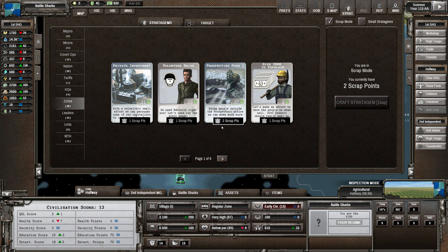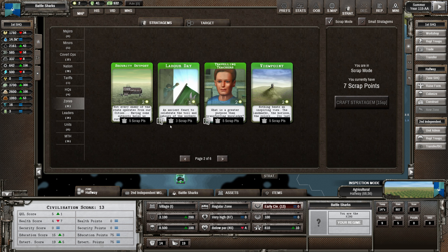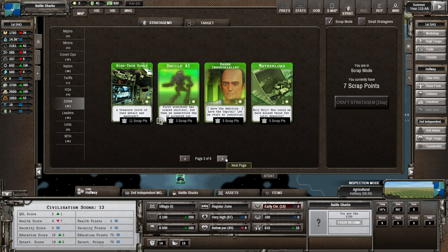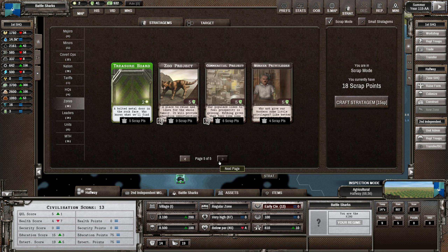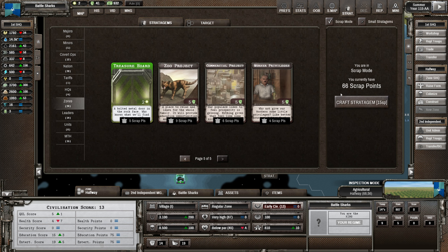Should we scrap some? Scrapping cards is always good. Look at that - zoo project gives you 9. That's really high and it comes dead easy as well. We'll keep just a couple just in case we don't manage to get any more, but those are well worth scrapping.